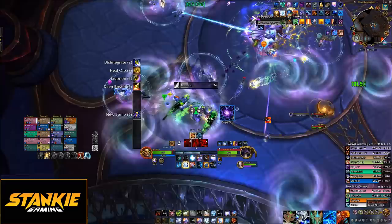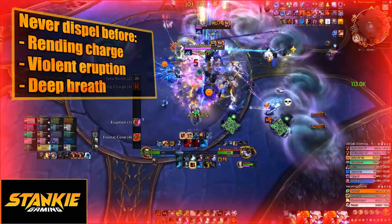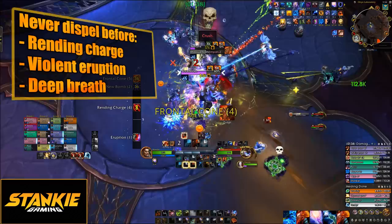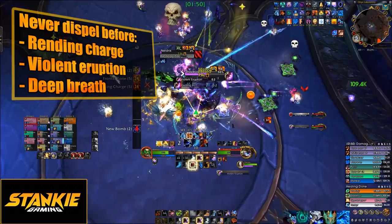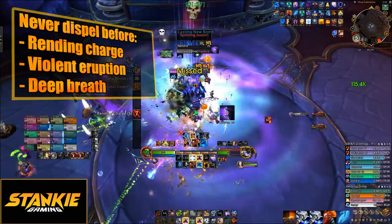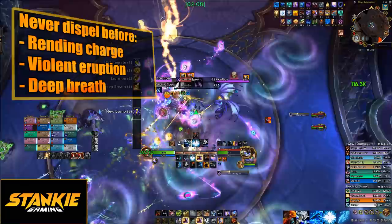There are a few rules for when you do and don't want to dispel Unstable Essence. When both Neldris and Chadrian are up, don't dispel right before a Rending Charge, as players with Unstable might get targeted and need to run away, and you lose uptime on the adds. Also don't dispel a few seconds before Violent Eruption — if any adds are up during it, the raid takes a massive amount of damage and you'll wipe. Make sure if you dispel before Violent Eruption there's enough time for the adds to spawn and for you to nuke them down. When Ryontis is up, avoid dispelling right before a Deep Breath, as there's a big chance you'll lose a lot of uptime on the adds.